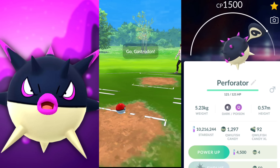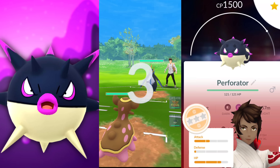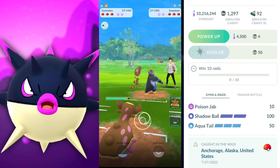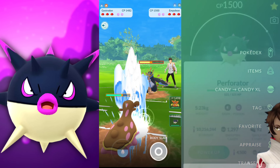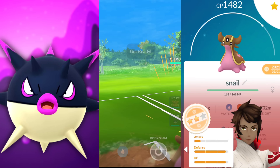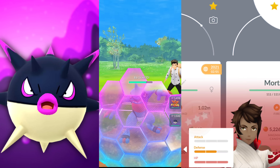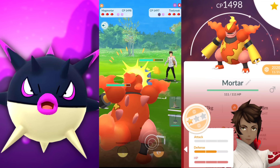Welcome back trainers. In this video we're going to be taking a look at the Hisuian Quillfish in the Hisuian Cup. We're going to be pairing it with Gastrodom and Magmortar. It does have its community day move, Thunderbolt, on the Magmortar. Will it come in handy? We'll have to see.